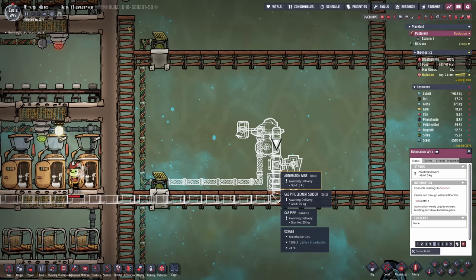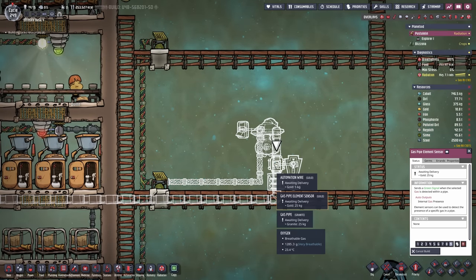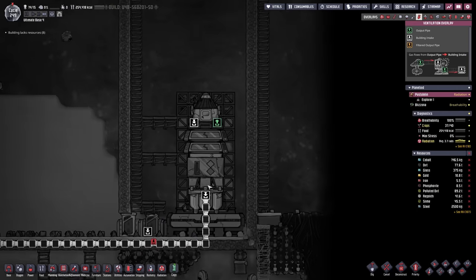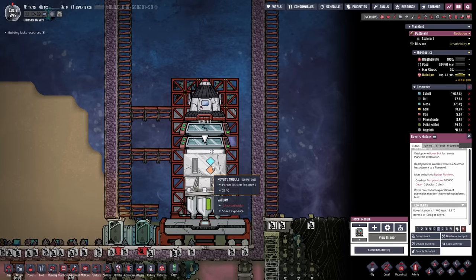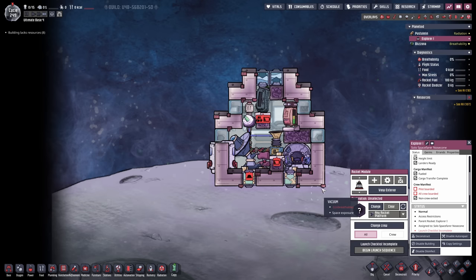I'm always speeding up the construction of the gas pipe element sensor so I can do the setting and then just forget about the system. By now we've also collected enough carbon dioxide to fill up the rocket, and the rover's module should also be ready, so all we need to do is launch this baby.